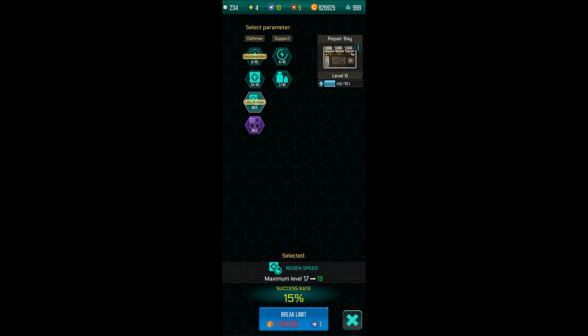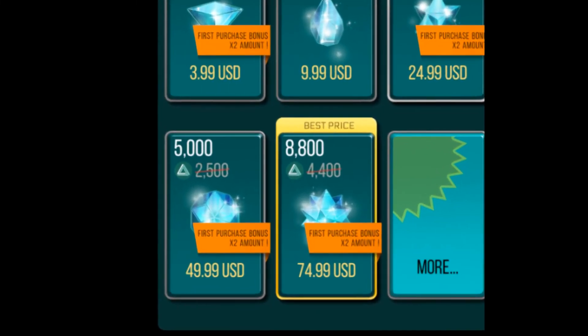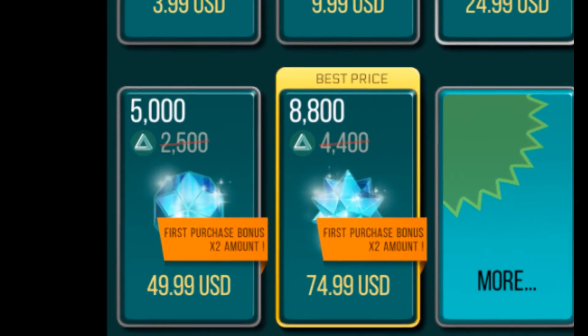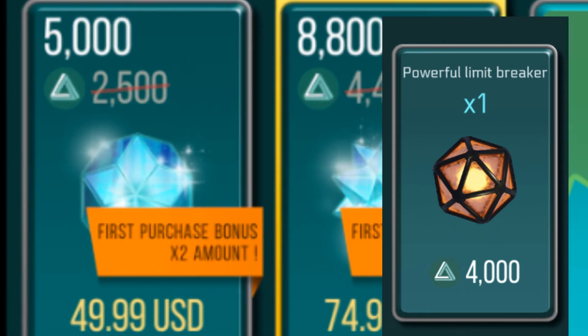Yeah, it's a completely screwed up system. Now I'm down 2 million credits and 2 limit breakers. I'll go spend $50. Now this is a powerful limit breaker — these are only used on a few things. You're not going to use this unless you're really, really high up. So $50.